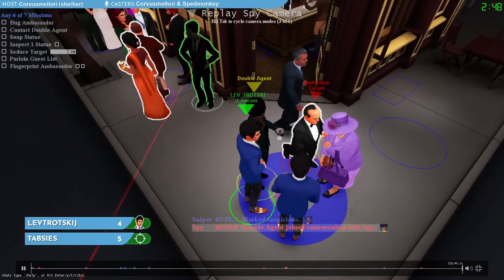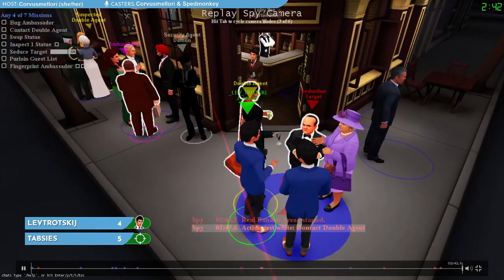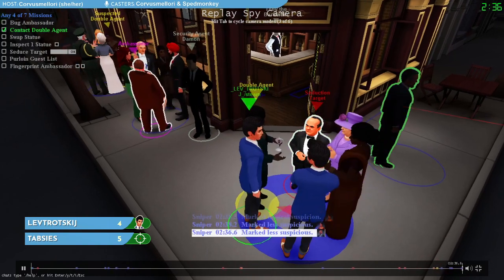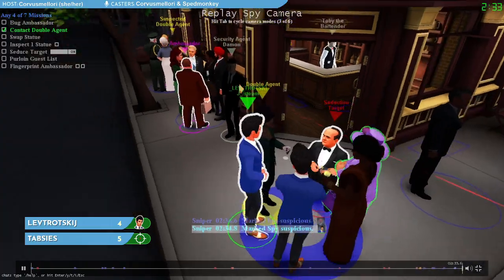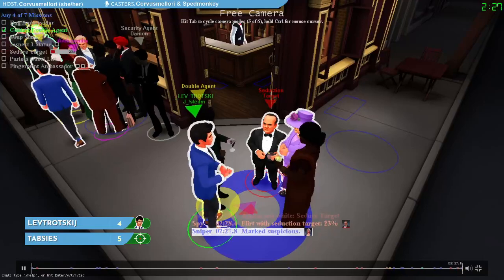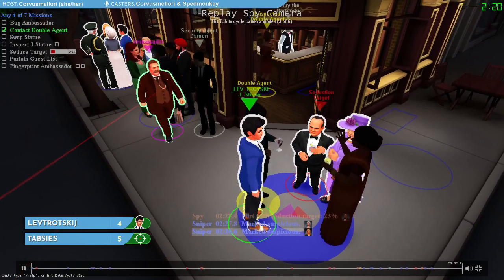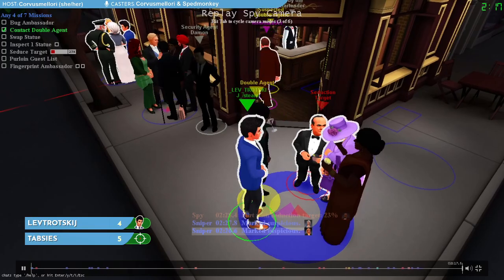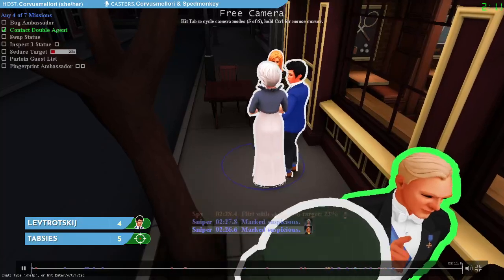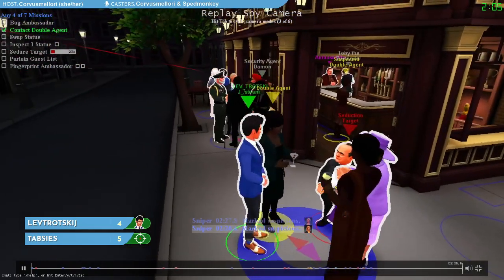The seduction target comes right back to us. We're going to let off a banana bread, as the double agent is in conversation with us and with our seduction target. In the sniper's mind, we could have completed contact the double agent, but Smallman — our seduction target — could also have completed contact the double agent, and Smallman has just been to bar. Because of the real banana bread, Thabzies is going around highlighting the people who had credit for the real banana bread — us in this conversation circle, and the people in the other one that also had the suspected double agent in it.